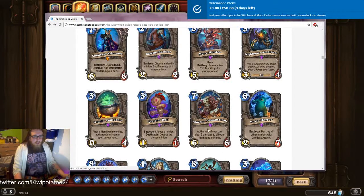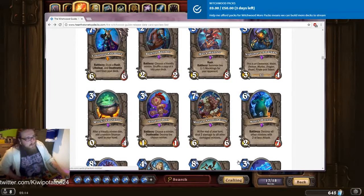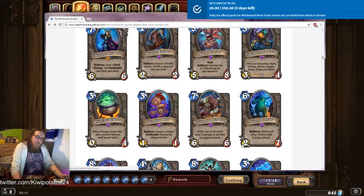Witchwood Abomination: at the end of your turn, deal two damage to all other damaged minions. That's definitely not bad. They have to be damaged, so it's conditional. It's recurring as well, so at the end of every turn — it's like a very odd Baron Geddon. Baron Geddon saw lots of play. I'm on the fence about this one; I could see it having a lot of useful application but I'd have to try it first.